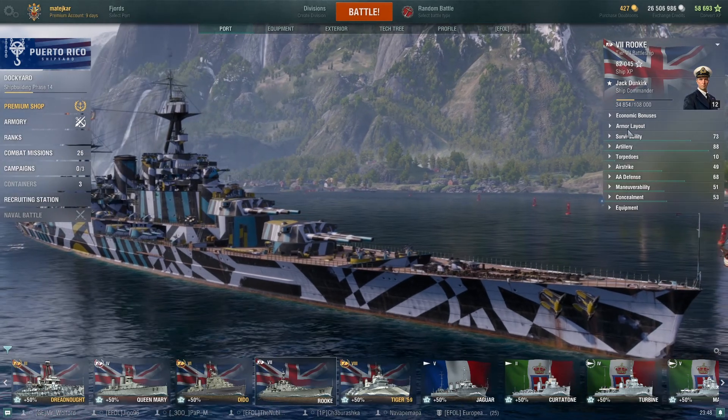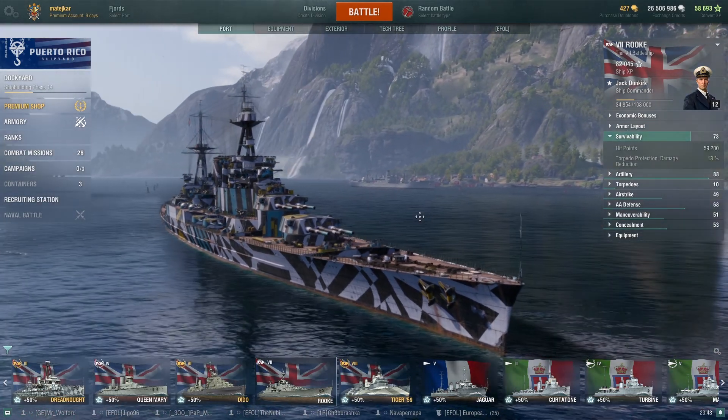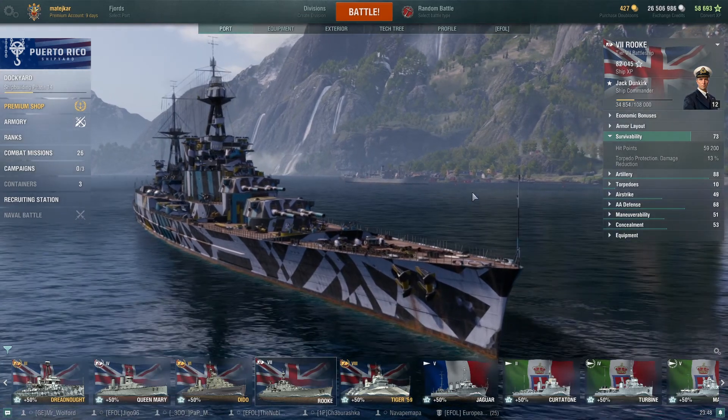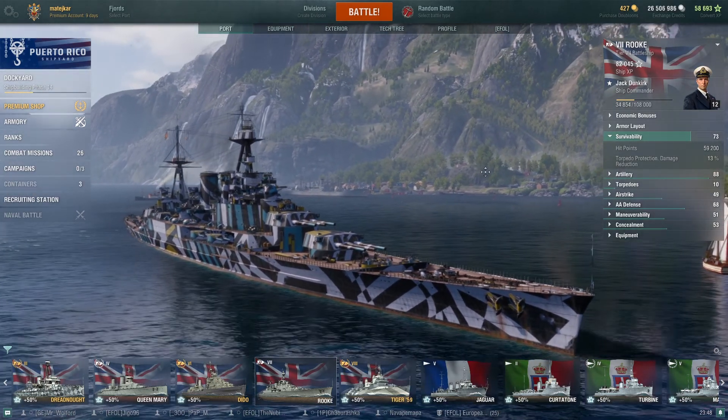After that, let's go to survivability. Hit points: 59k, pretty standard for tier 7, with only Nagato and Sinop breaching 60k. Torpedo protection is 13%, which means torps hurt a lot — pretty much all.